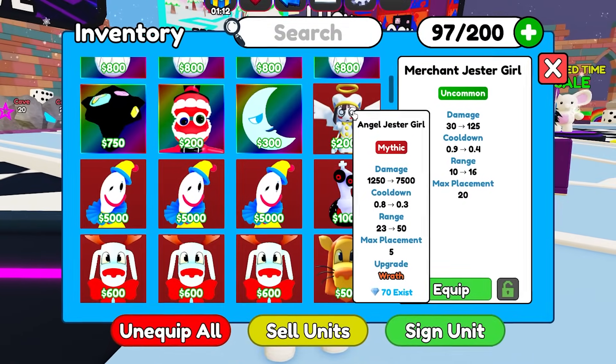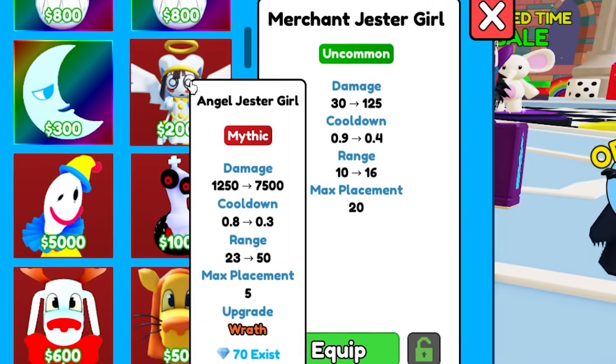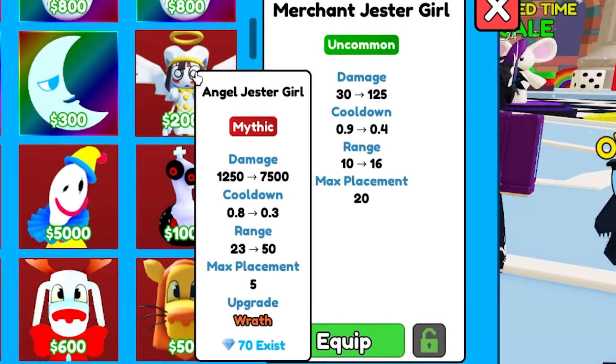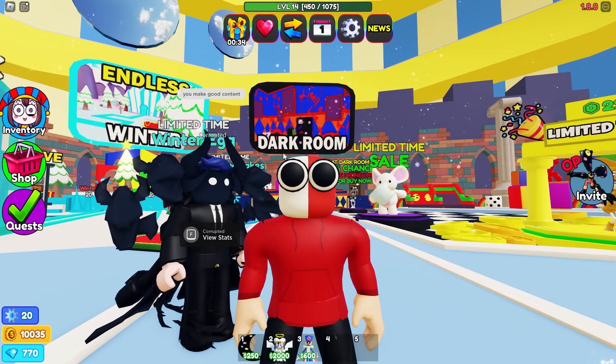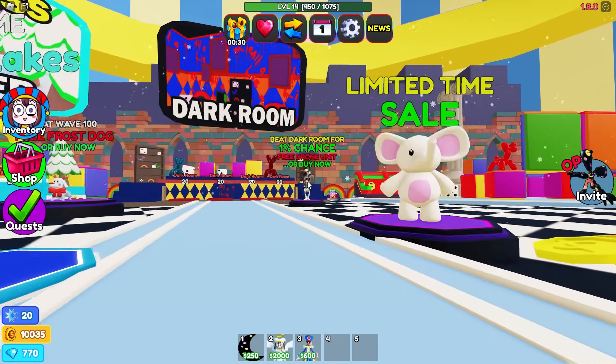So if we come in here, this is the Angel Jester Girl. Let's look at the stats: 7,500 damage, 0.3 cooldown, 50 range, and it's got Wrath on it. You can place five of them.